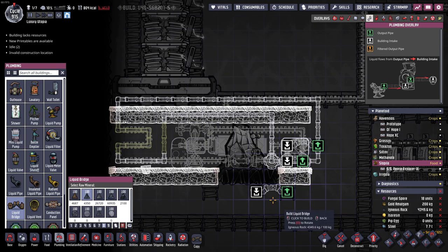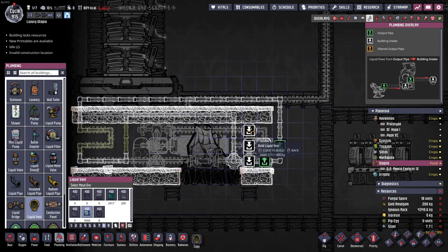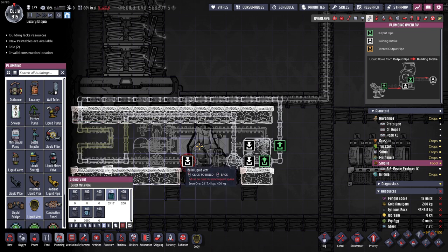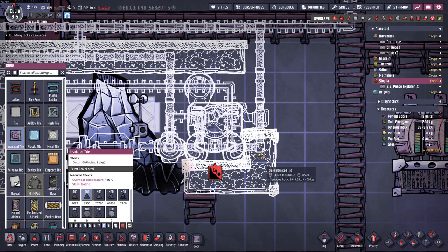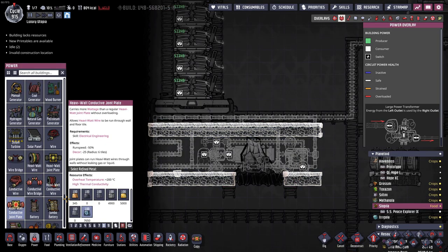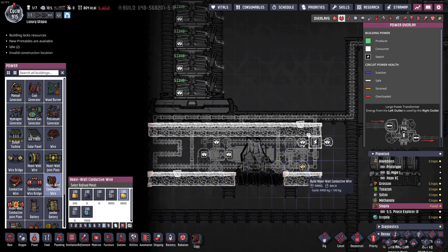We have to make sure we can still put in a vent — yeah, I can put it here. We don't need to make that out of steel. We don't have any aluminum or gold amalgam anymore — holy crap, that went quick. We can make it there and then have some igneous rock tiles here. We have to get the power in. Heavy watt conductive joint plate out of gold here. Heavy watt conductive wire out of gold, like this. That should be okay.